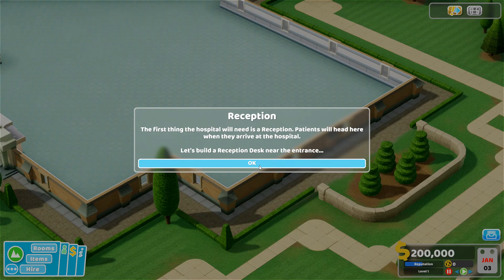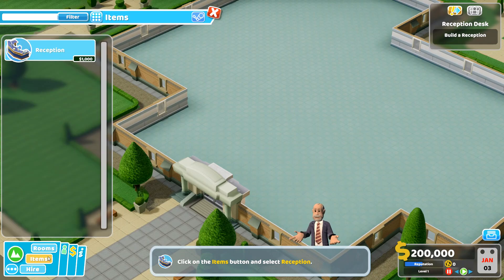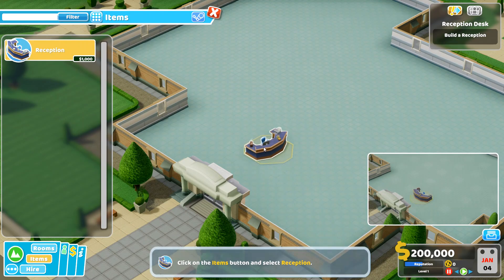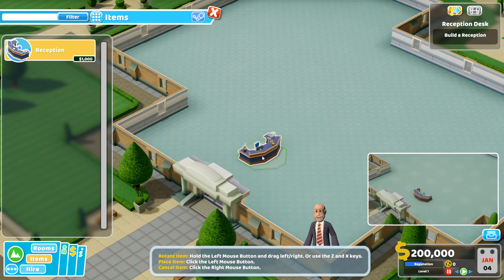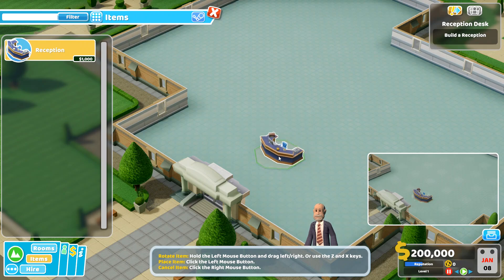We need reception. Patients will head here when they arrive at the hospital, so build a reception desk. Over here in items, we have a reception desk. How do we rotate? Hold the left mouse button and drag left or right. Or use Z and X keys — that's probably easier. Okay, let's place that right in there.